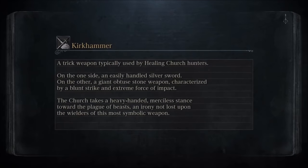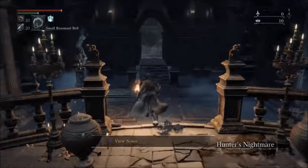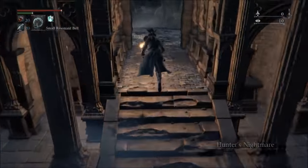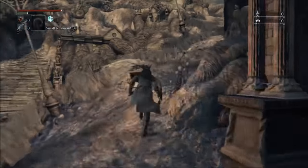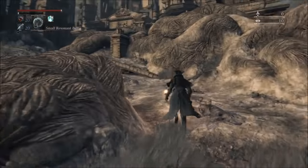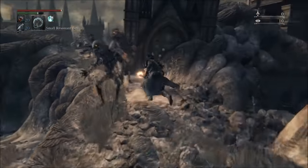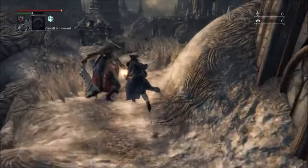Once you've defeated Vicar Amelia and gotten the Eye of the Blood-Drunk Hunter from the Hunter's Dream, get grabbed by the Amygdala and it will teleport you to this area, which is identical to the Cathedral Ward and Vicar Amelia's level — it looks very similar. I'm going to show you exactly how to run to this weapon with as little resistance as possible.